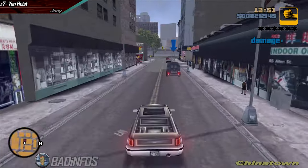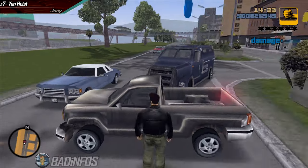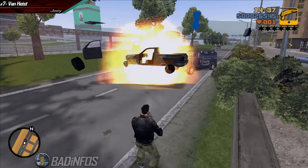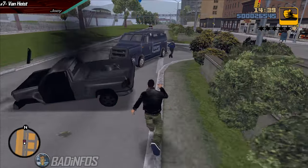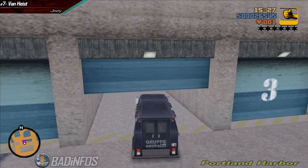In this one grab a car, find the van, wait for it to reach a secluded place like this road for instance where no pedestrians spawn. Park your car in front of it and use your shotgun to destroy it. The explosion will cause the grandpa to leave the vehicle. Steal it, deliver it and you are done.